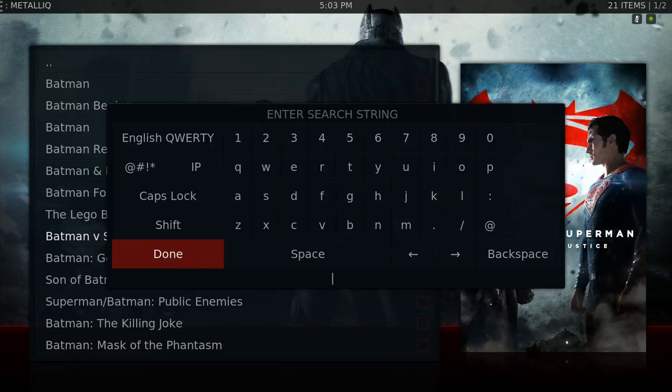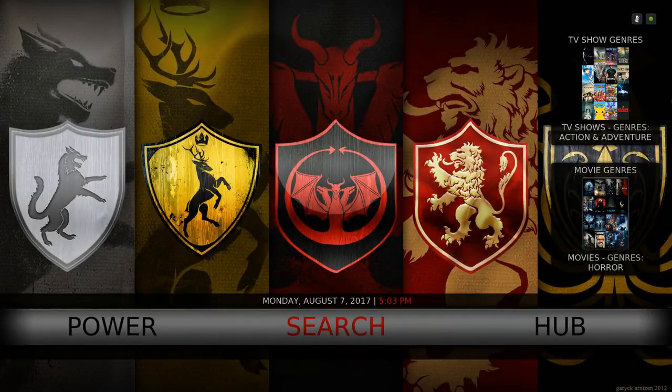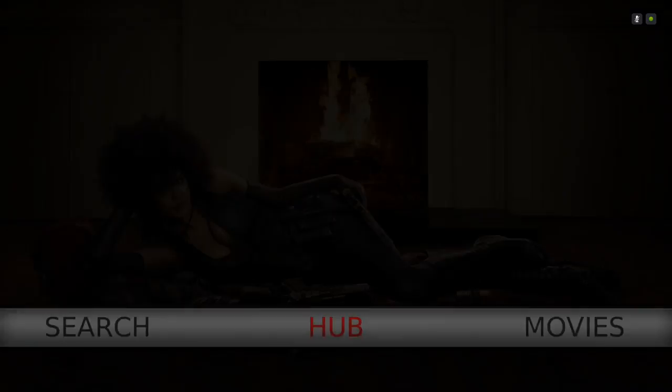You can also search for your TV shows. When you get to this keyboard, you click Done and it takes you back to the whole menu screen. In the Hub submenu you have your favorites folder, your TV shows — that's for your TV show library — and Next Aired. The Next Aired feature is for shows you have in your library that are coming up; it shows you the time and the day. You also have your movies library.